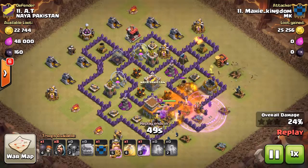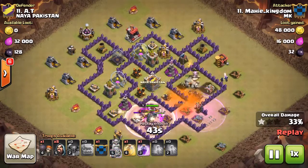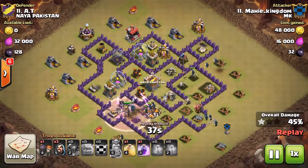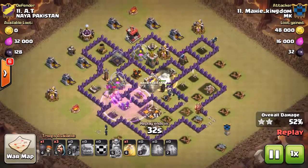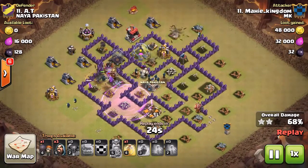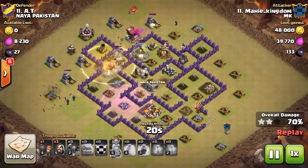Spells are the key role in this attack. I have done a good job in clearing the base very fast because all the PEKKAs and King are going on one side, so it's very easy to use the Rage Spell and take out all the defenses. It's a very easy base, and in a good time I had finished it — 1 minute 16 seconds.